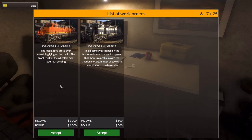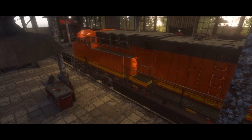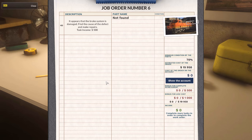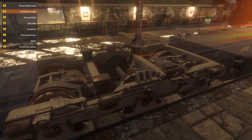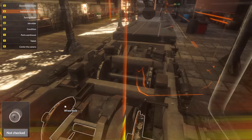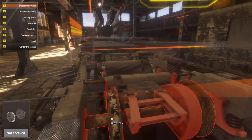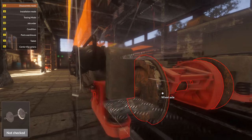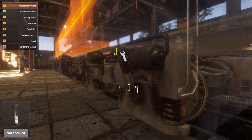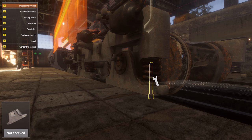Next one — drove over something lying on the tracks; the front truck of the wheels and axles requires servicing. That's going to be interesting. I do like how quickly this game loads everything. Oh, just one part — and it's in the front. The entire axle! Oh, this is going to be interesting — we'll have to take everything apart. Let's get in there, all greasy, and take this baby apart.